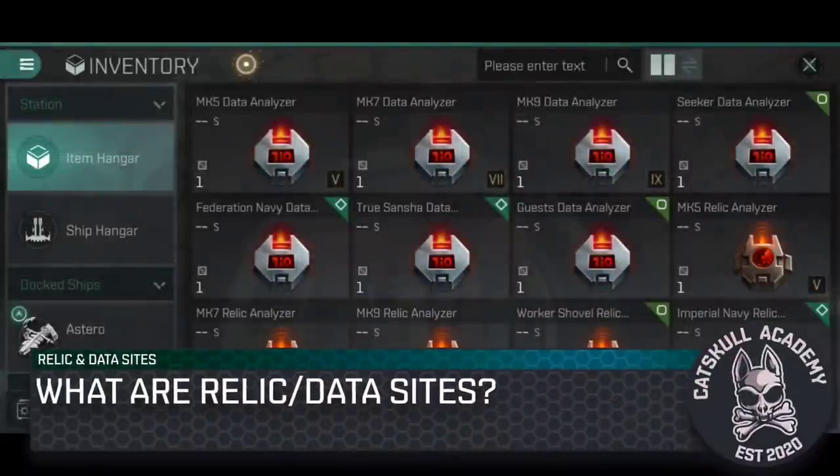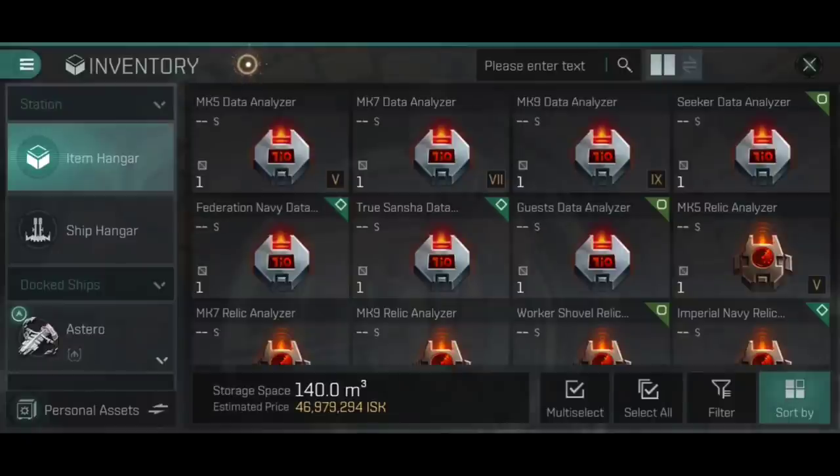Relic sites and data sites are unique exploration locations littered across New Eden. You'll find them in high-sec, low-sec, and null-sec, across all five empires of space, whether that's Serpentis, Guristas, Angel, Bloodraider, or Sansha's Nation. Every single system in New Eden has the potential to spawn a relic site and/or a data site at any given moment. They contain some pretty lucrative loot for anyone capable enough to scan them down and hack into the cargo containers found within.